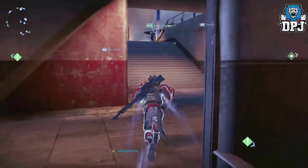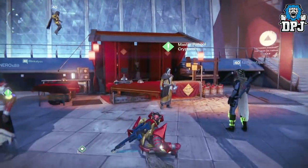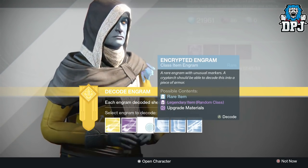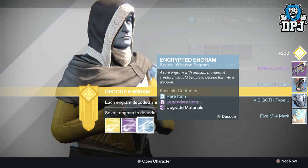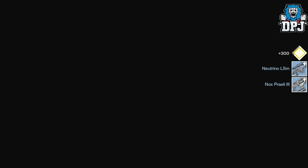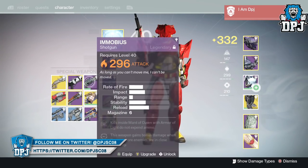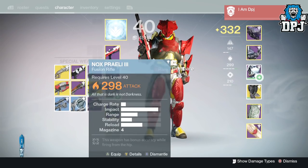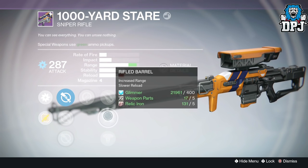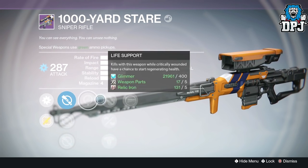Next is my Titan PvP rank 13. I'll get rid of these engrams first. On my Titan PvP rank 12 I actually got a Longbow - I did a crazy reaction to it - and I'm excited to use the 1000-Yard Stare. Not bad, got a blue engram. The roll though - knew it - no Snapshot, just disgusting. This is only my second ever 1000-Yard Stare and neither have had a good roll.